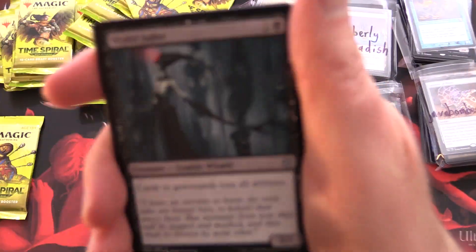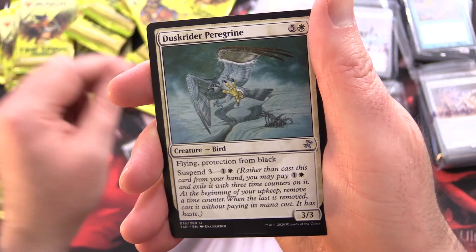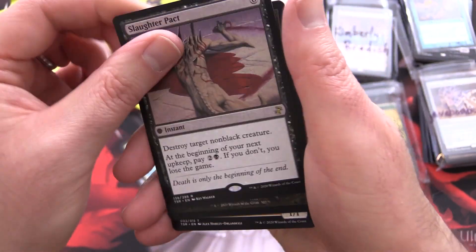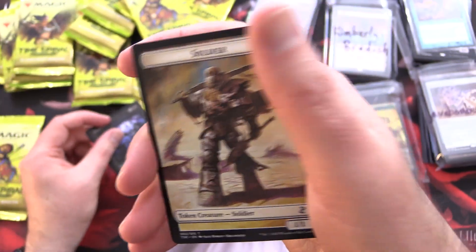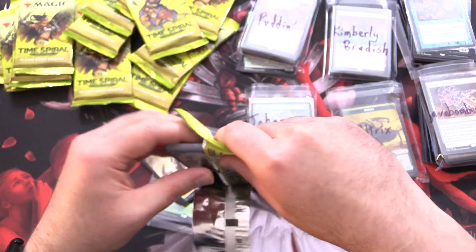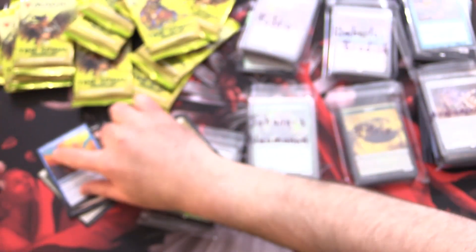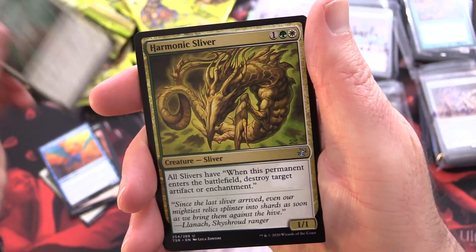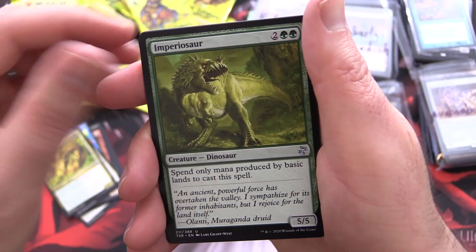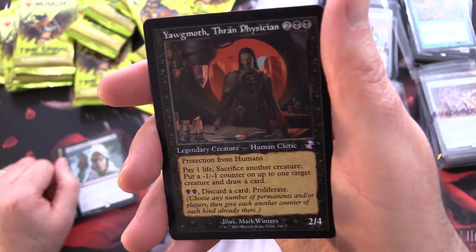For the uncommons, we have Yixlid Jailer, Dreadship Reef, Dusk Urchin Peregrine, and Slaughter Pact. Dismember and a Soldier Token. On to our next pack for StickX. We've got two more patrons and then we'll start doing some channel packs with the remainder. We have Return to Dust and Harmonic Sliver of course. Imperiosaur and Sudden Spoiling. This pack has spoiled — Yawgmoth, Thran Physician! Ding ding ding! We'll sleeve that for you. And Llanowar Elves.